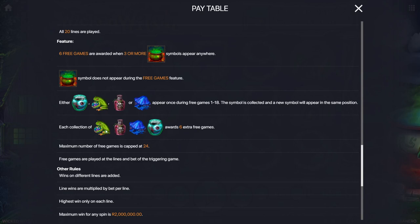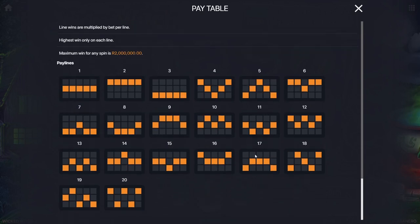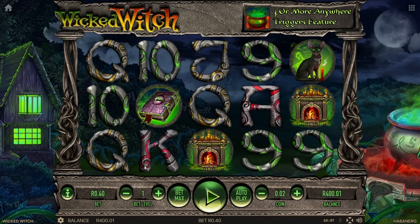You get more of these and you'll earn extra free games. The number of games is capped at 24. A maximum win is 2 million bucks. Here's the pay table — pretty much your standard Spinzone pay table. You guys should be fairly familiar with this by now, but you can pause the video and have a look if you like. The music's kind of spooky. I like the idea of the Wicked Witch game. Let's get some spins in.